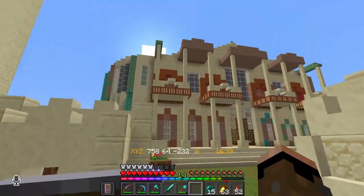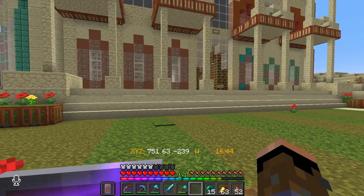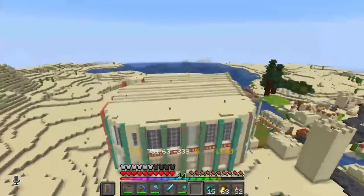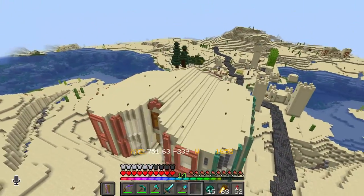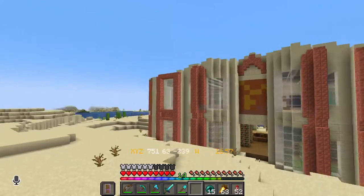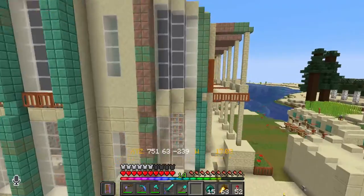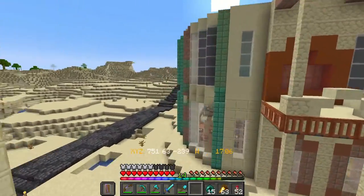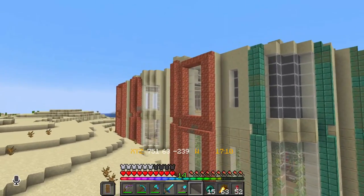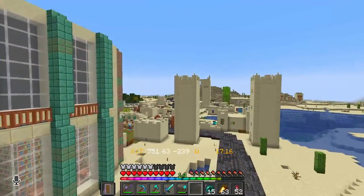I'm very happy with the build. Let's jump into free-cam mode to see the whole thing. The roof I'm not too happy with yet — I didn't know what to do exactly. This is the back; you can see the copper — I just placed it and didn't have enough to do the whole thing. I'm not sure if I want to keep it blue or orange; probably blue, but then I'd need honeycomb to wax it.